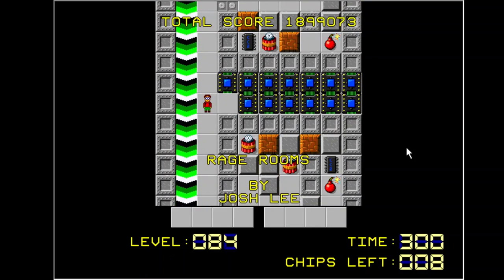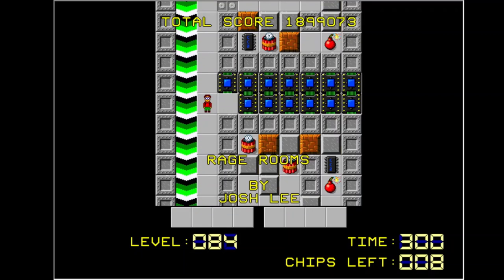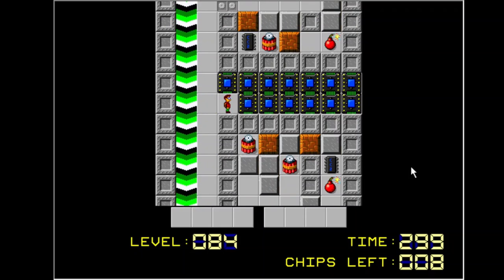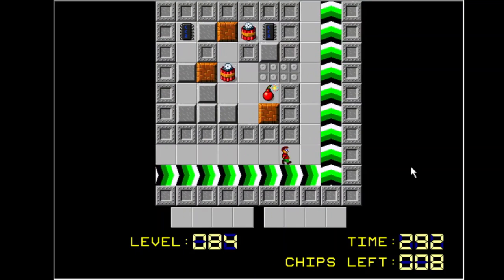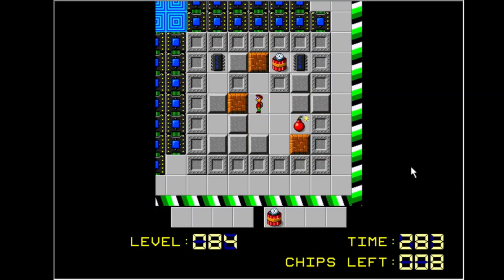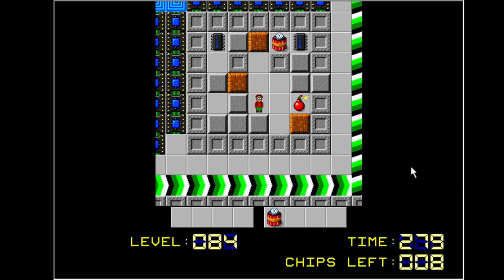And then Rage Rooms — I'm gonna need a break before I try to tackle Rage Rooms. Okay, Rage Rooms, let's give this thing a try. Obviously you have to get the chips — there are eight of them. Let's find out where they are. Here's two of them. Interesting — you want to make sure you don't blow up what you don't want to blow up, including yourself.